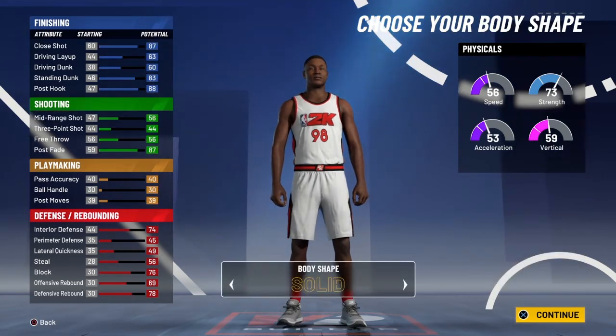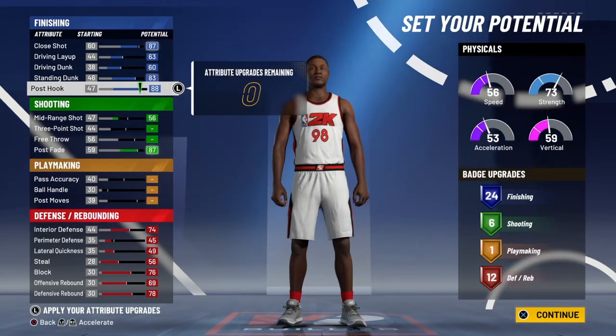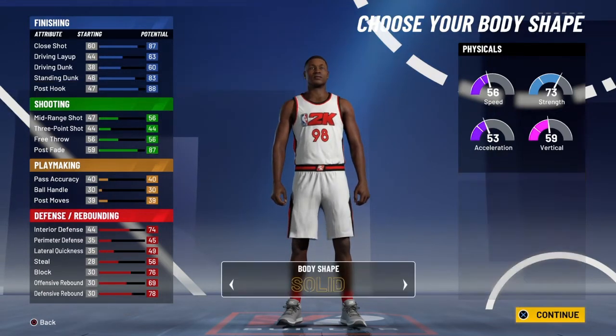So you got 24 finishing, 6 shooting, 1 playmaking, and 12 defensive badges — definitely a good badge layout for a post scorer.